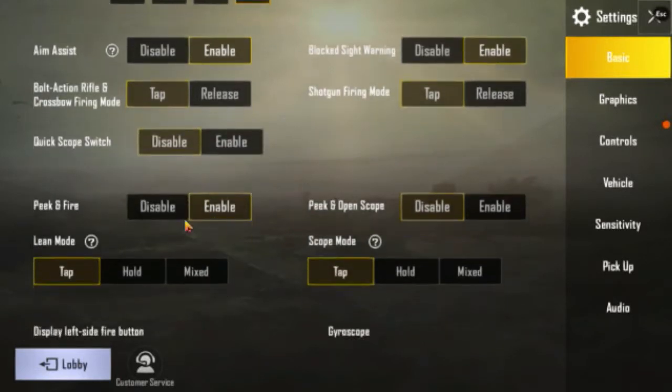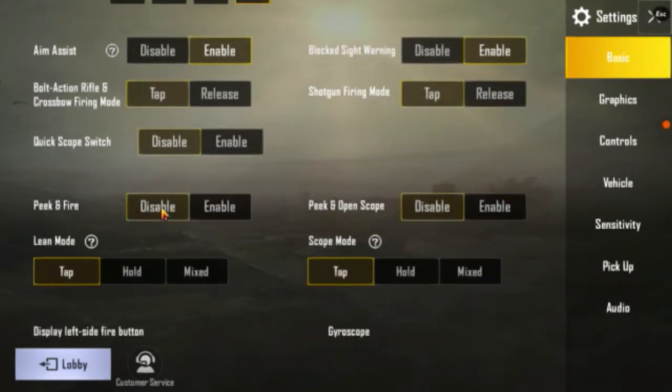If you want to use the basic settings, you can use the pick and fire. If you want to use pick and fire, you can shoot it side by side. You can enable it.